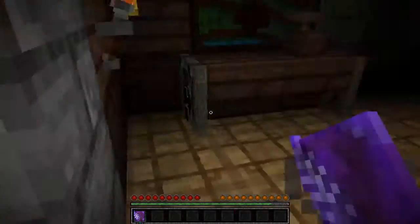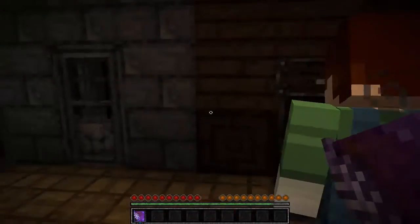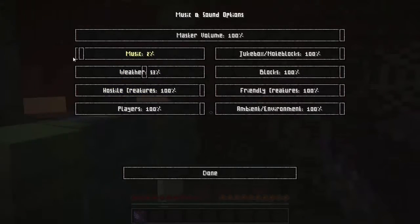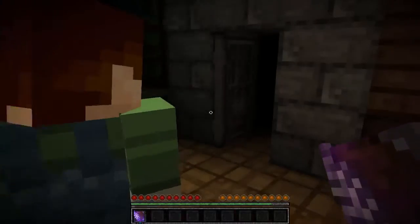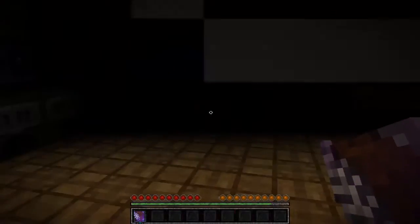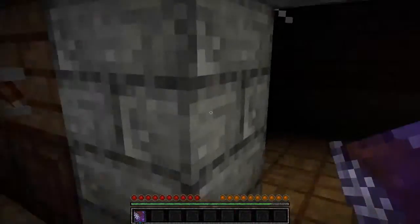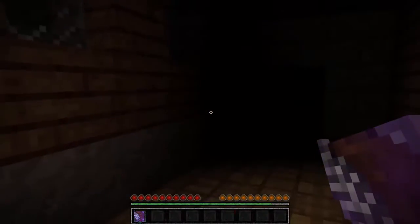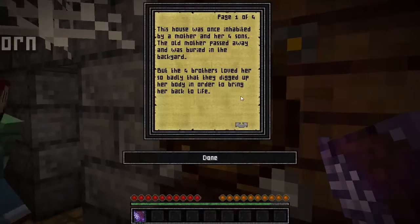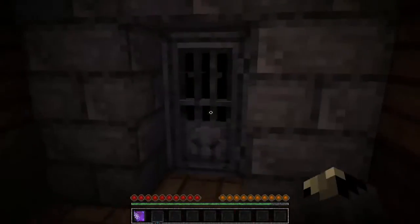Wrong one. Nope, nope. Help me find a chest in here. An empty bottle clears the way. Oh my gosh, I opened this door and it started playing Minecraft music. Spooky. Wait, what was the point of that? There's another room over here though. The house was once inhabited by a mother and her four sons — never mind, I already read that. Okay, that's locked.